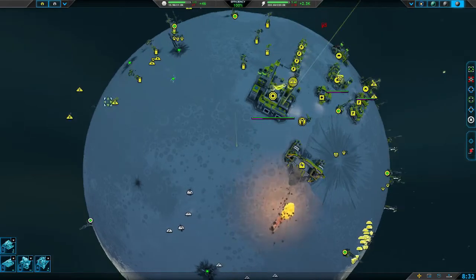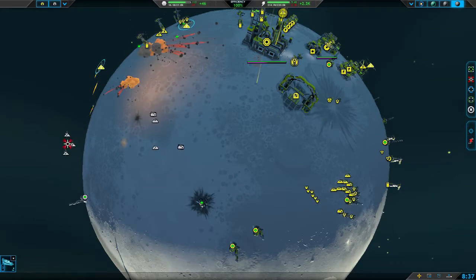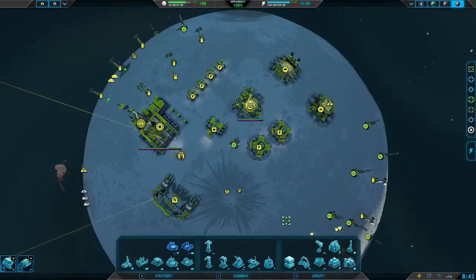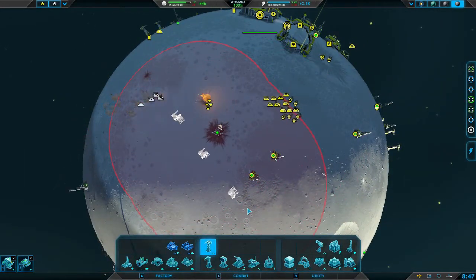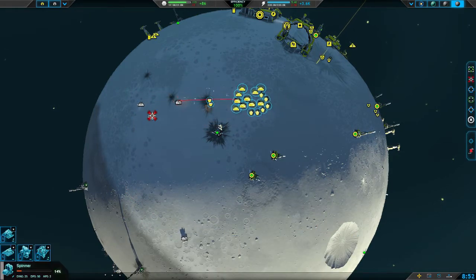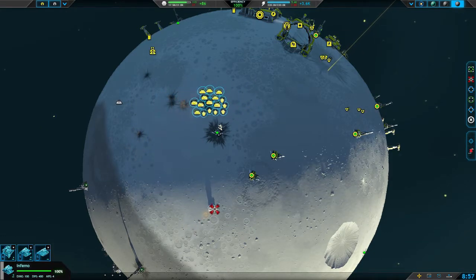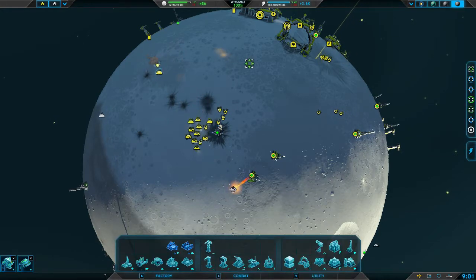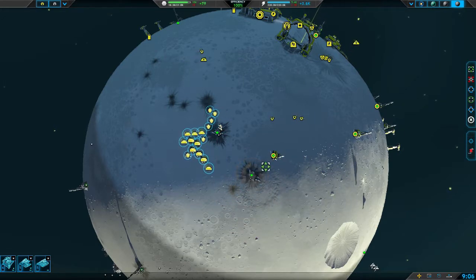They've got a pretty decent bomber squadron built up already, but that's okay because I've got what I need to take care of them — and the commander is doing massive damage on his own. I'm going to go ahead and queue up some more defense turrets. My efficiency has been at 100% this whole time because I've always had a queue going, always been building things. Make sure you're not wasting your resources.